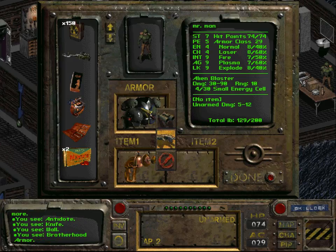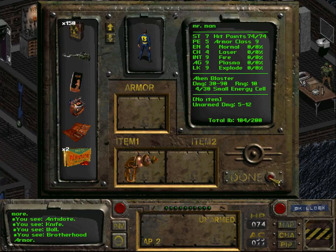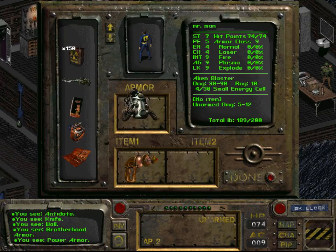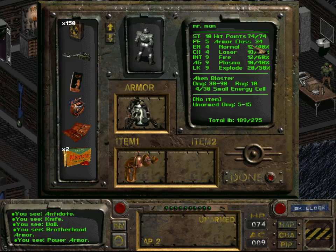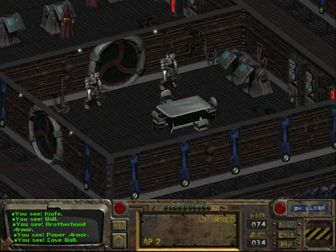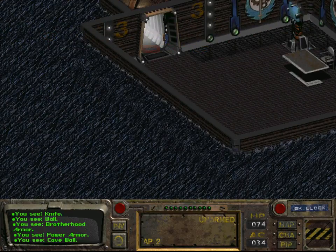Our armor class right now is 29. I'm going to drop the current armor — it's now at nine, so that's 20 points of armor. Now we pick up the power armor, and that gives us only five points more — not that great. The armor class only increased by five points, but the resistance to laser is now 80 percent, which is much better than before. Now we can go back to the Boneyard and upgrade this power armor even further.